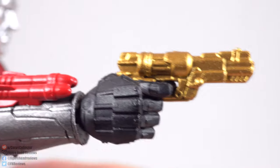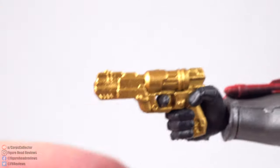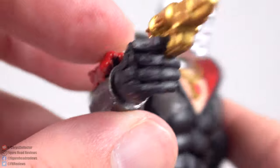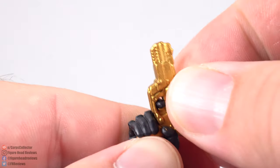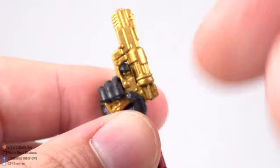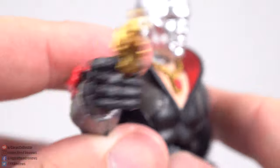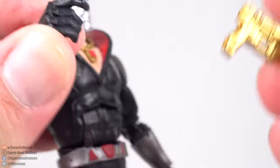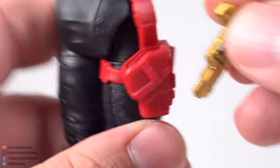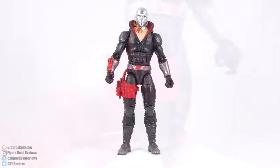Lastly we get this smaller golden sidearm — it's just cast all in gold, and it's pretty good looking. The trigger was a very tight squeeze for his finger; I couldn't get it in all the way, so I had to use a tool to stretch out that opening to get his finger resting on the trigger properly. It didn't do any damage, so that was good. Then there is a holster here where you can just pop it down — a holster for that sidearm.